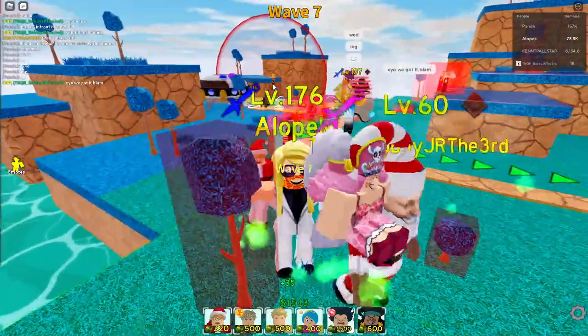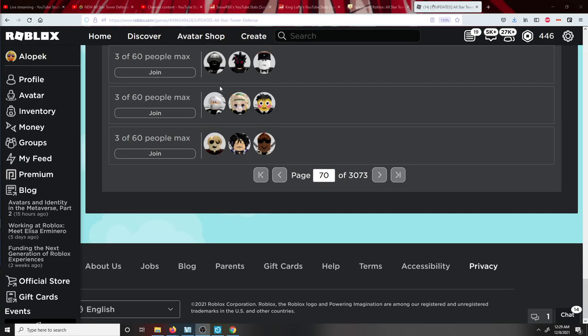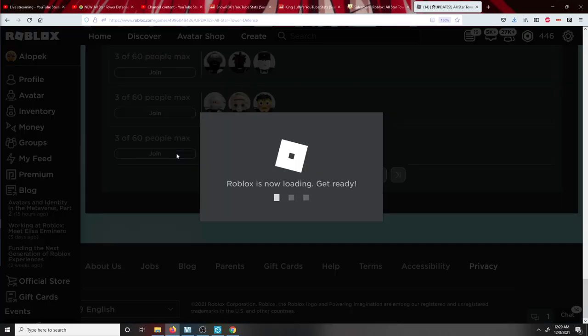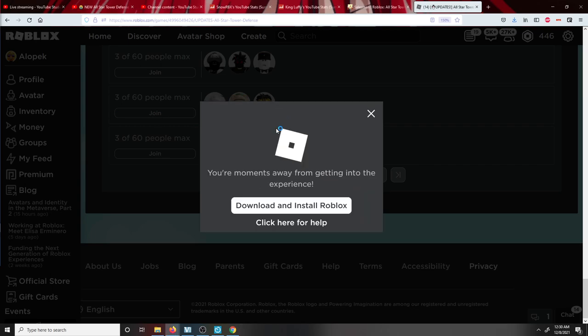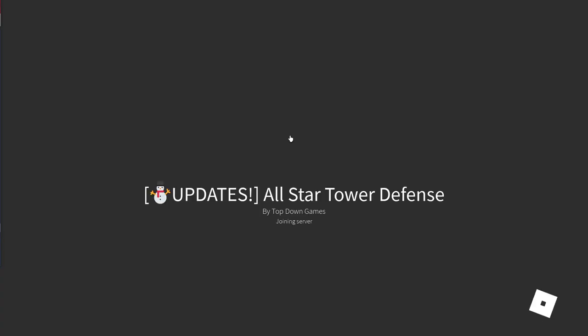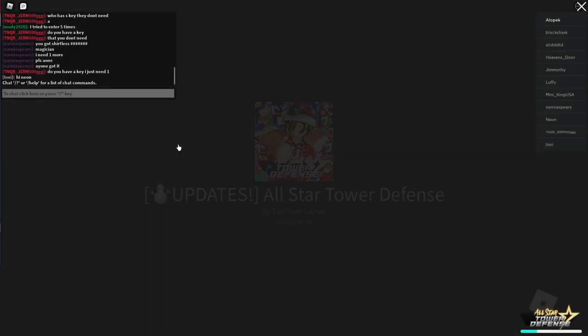We got it guys - wave five, wave six, we got it! You want to leave the game ASAP as soon as you get it. Make sure you leave the game right away, then join a new server and claim it. We got it on wave six - on story mode it would take you at least wave 10. We got it twice as fast as story mode!